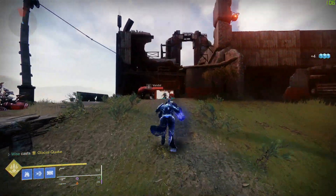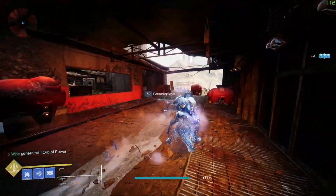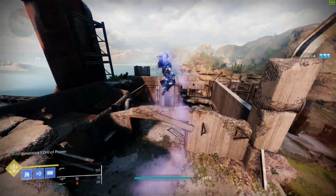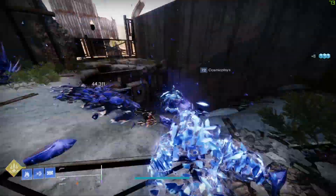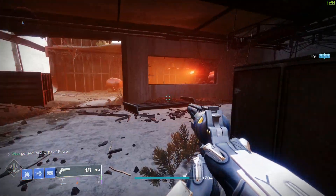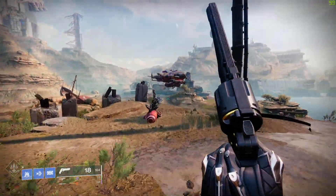We'll show off the super: he charges his right fist and it becomes frozen, and then you can left click — I'm on PC by the way — so left click is a shoulder charge-type move, right click is a seismic smash that puts out glaciers that you can also charge through with left click. There's nothing wrong with the super, I actually like it a lot, it's just the neutral game does not do it for me.